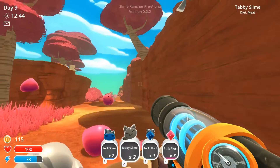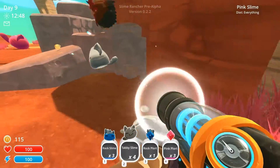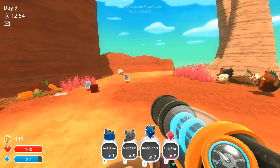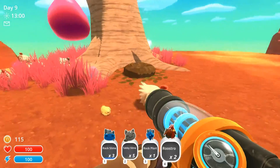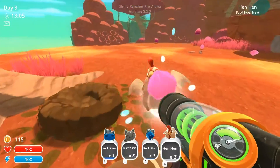Give me that kitty cat. Kitty cat slimes, more kitty cat slimes. That rooster tried to eat him — what the hell? Rock plort, pink plort, let's get rid of those. Take some of you chickens. Oh, more roostros — I'm going to get hens instead, because hens lay the eggs. Come here.